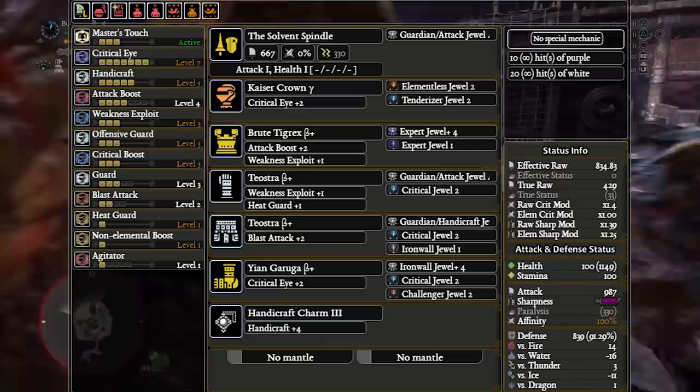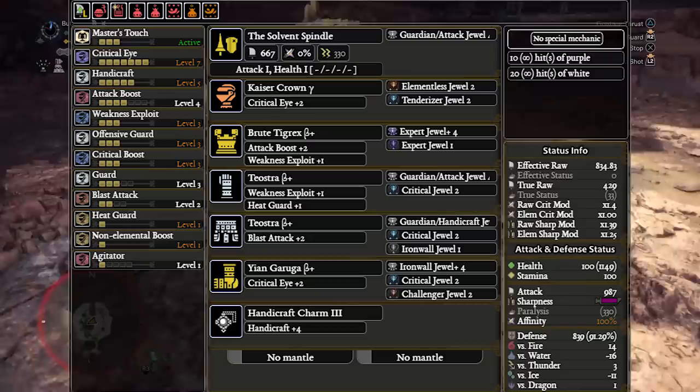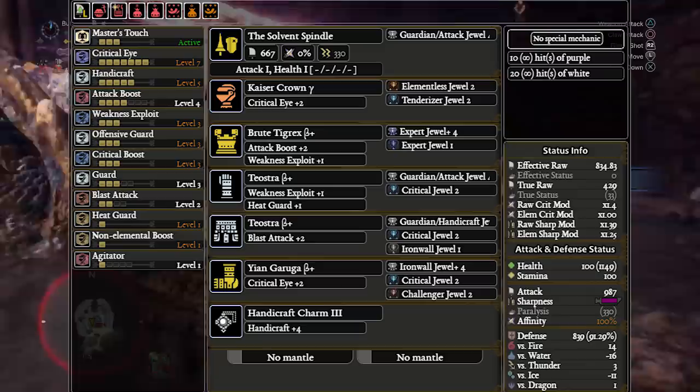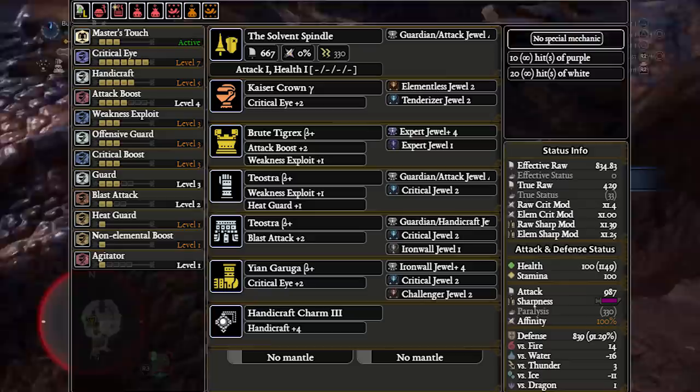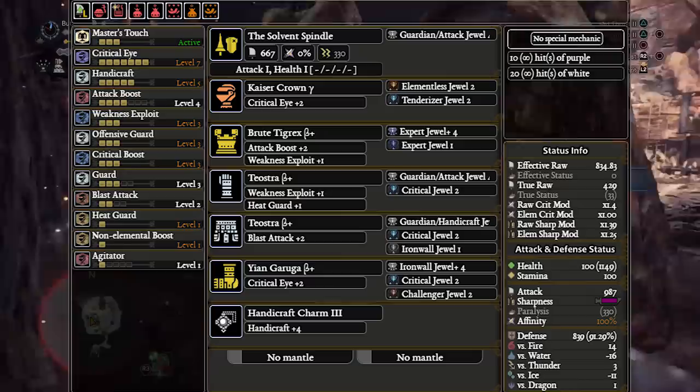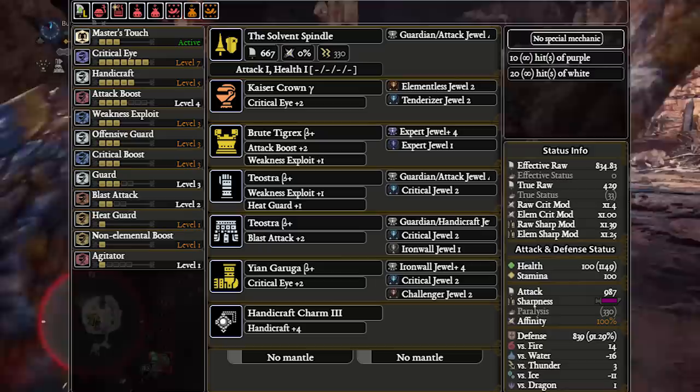Lance, next to maybe Insect Glaive, is the most sharpness-hungry weapon in the game — even compared to Dual Blades, which hits faster but has a natural Razor Sharp that consumes sharpness only once every 3 hits. In vanilla base Monster Hunter World before any DLC, the only two weapons that ran Master's Touch sets before Behemoth came out were IG and Lance. Base vanilla Master's Touch sets with Teostra Beta armor had about 10% less damage, but they had to run Master's Touch because Protective Polish was not enough sharpness mitigation for them.